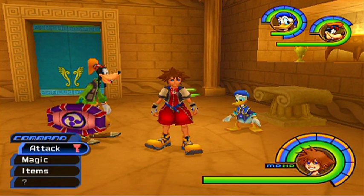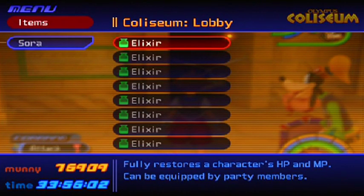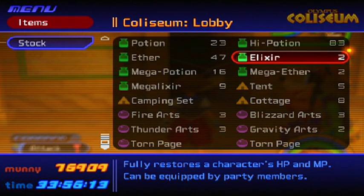Right now I'm gonna show you guys what you need first. If you have items, make sure to equip yourself with elixirs — elixirs are your best pals — or mega elixirs, which will fully restore your HP and MP. This is really useful on this boss because Sephiroth uses a magic spell called Harvest or something similar that draws your health all the way down to zero and also takes your magic points.